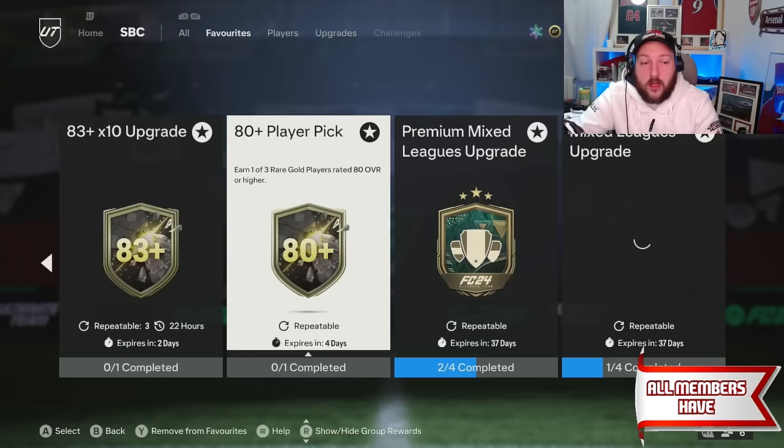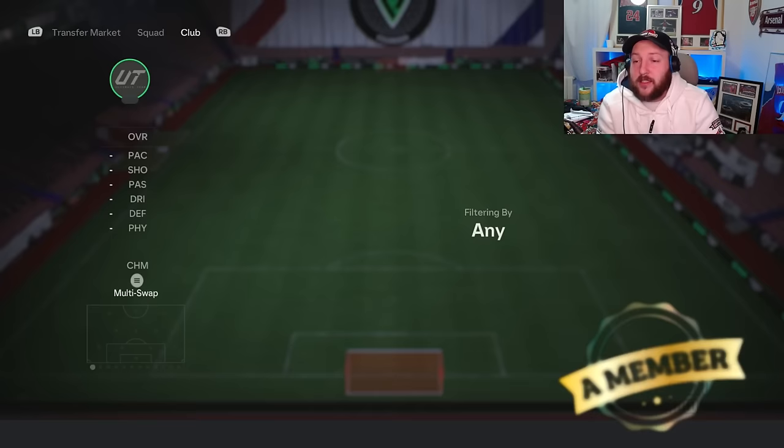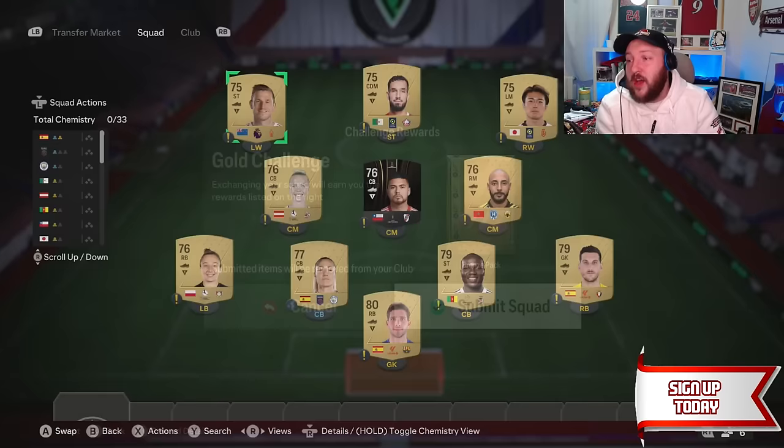When we go to the first player pick, we need one rare and 10 commons. Setting this to newest, every card we just got out of those 11 players is here. If you didn't know, Libertadores cards count as the rare. We've got our one rare and the commons. You can do that SBC four times — that's 44 players, four rares — so you should be able to do this SBC at least twice.